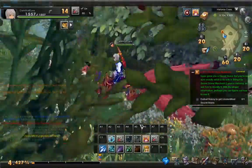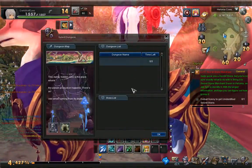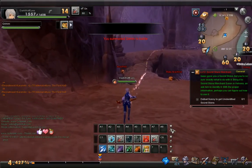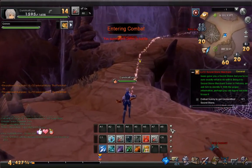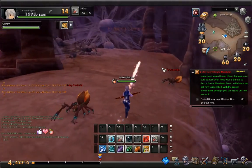My friend got a unicorn for her first character. I'm like, hmm. As I got a creature and a dragon. I don't know why it said that.